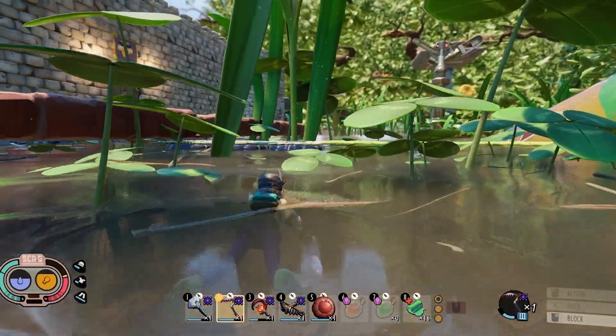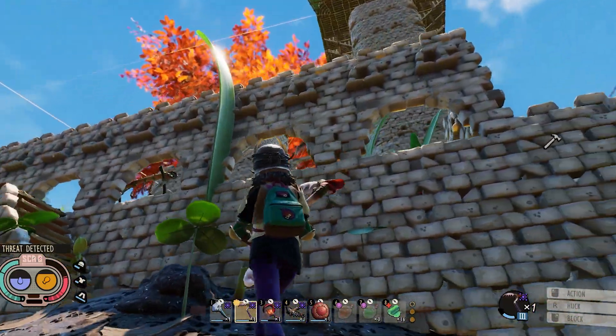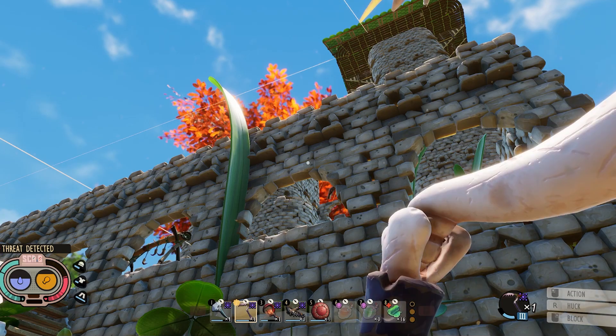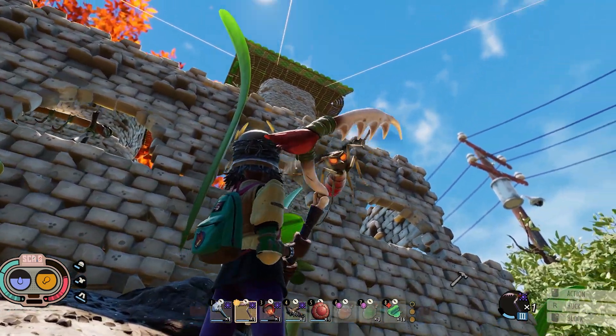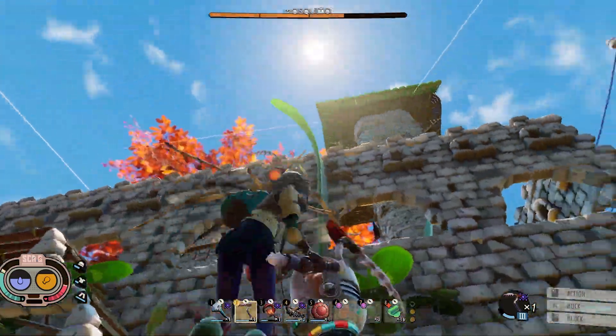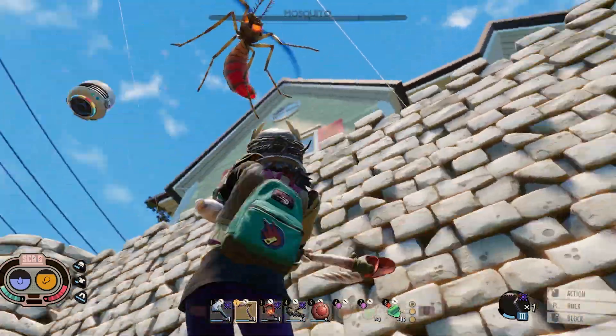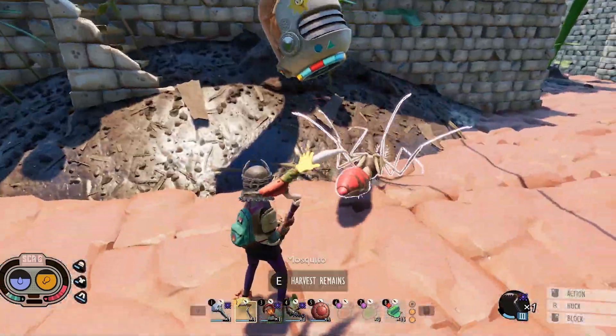There's a mosquito in my base. We have to get it — it's gonna ruin everything. Where is it? There it is. Blood-sucking bastard. Come here. Come on. I'm gonna get you. Watch out — Wendell, get out of my way. Got him! Got him. Alright.